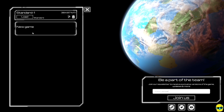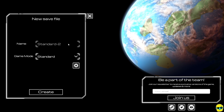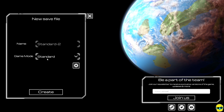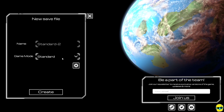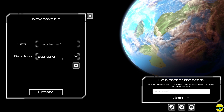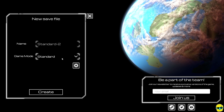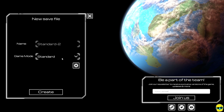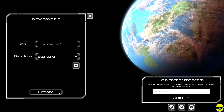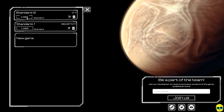So I'm going to start a brand new game called Standard 2, using the game mode Standard — the default settings — which is what I used in my Let's Play. I have a Let's Play of this game, over 20 episodes long, if you want to see me experience it for the first time. I'm not going to change any settings; I'll just dive in and click Load on Standard 2.